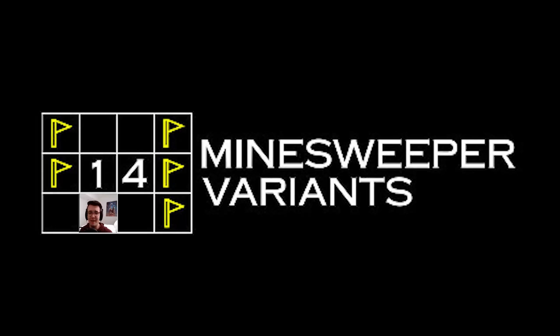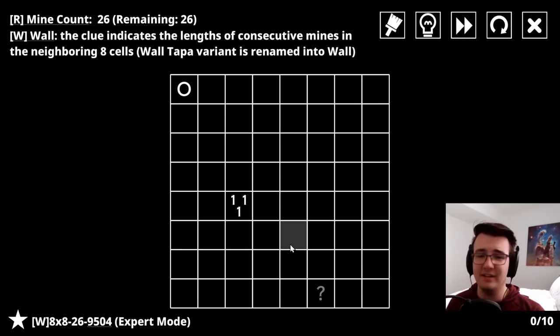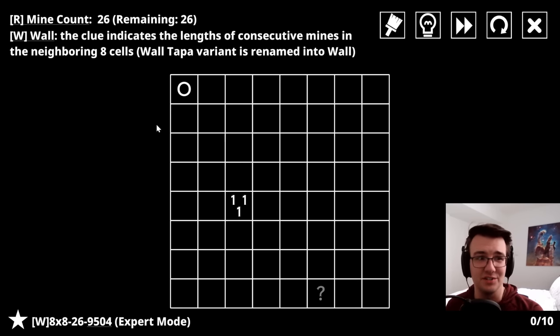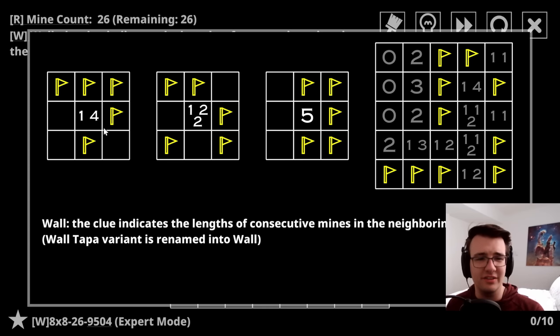14 Minesweeper Variants just came out as a full game. This is a game that takes Minesweeper and adds a crazy new rule to it to create interesting and exciting puzzles. This wacky rule is the Wall - you can see the cells with two numbers in them. Those denote the number of mines in a row surrounding a cell.